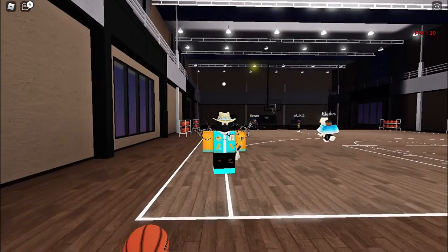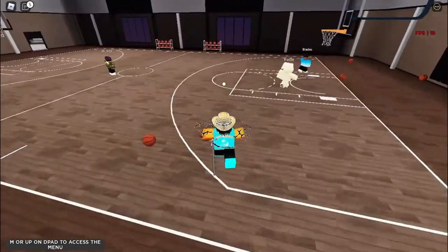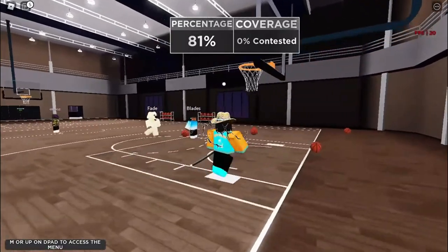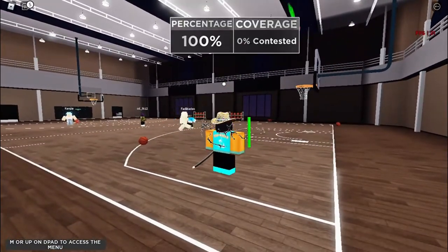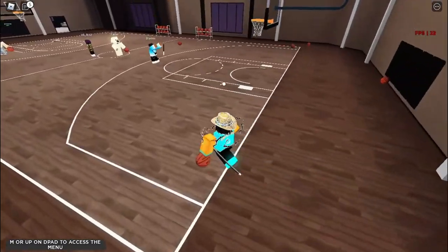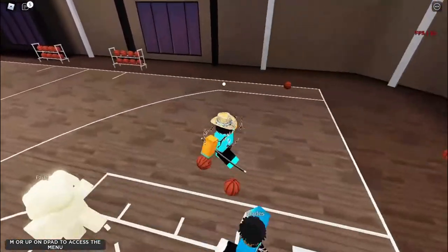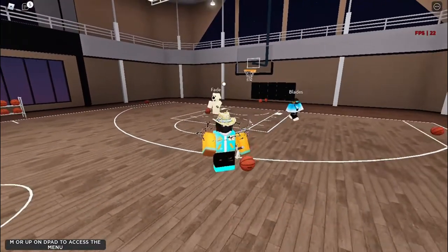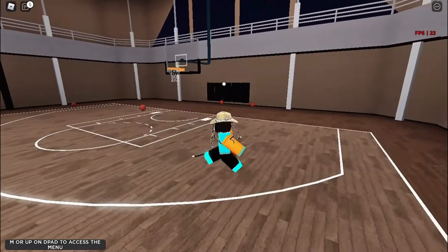I heard you can also use the two-hand slam dunk — it's new but you gotta get close up for it. Let me show y'all that jumper first. Okay that missed — the small forward build is actually kind of bad. Nobody really uses it. You use power forward, shooting guard, or point guard — not small forward. You don't use center because you can't dribble. But I'm getting one dunk on this, I don't care.